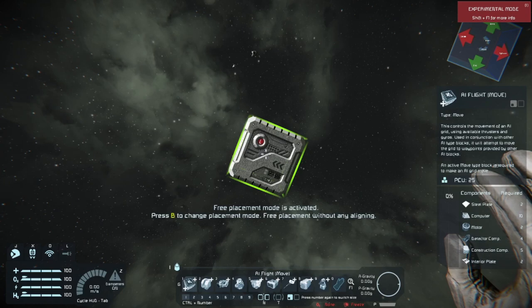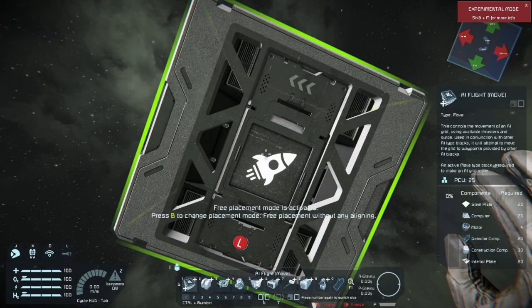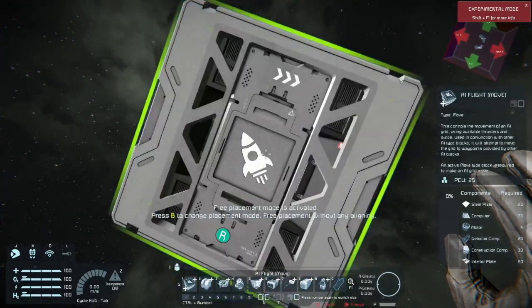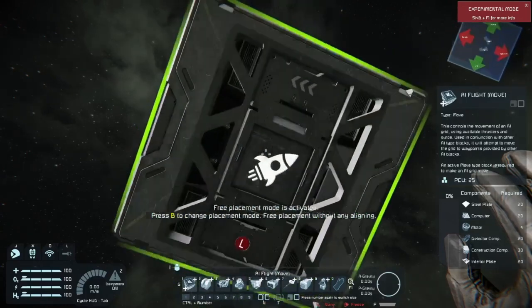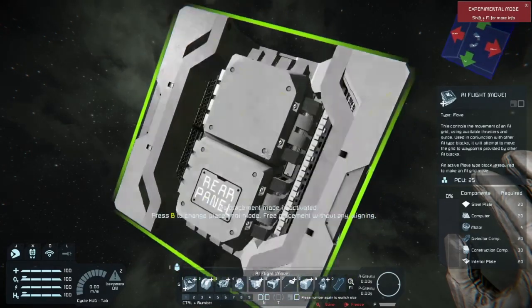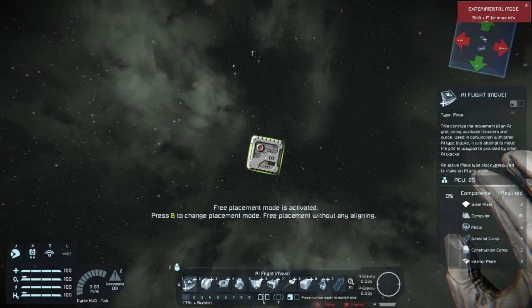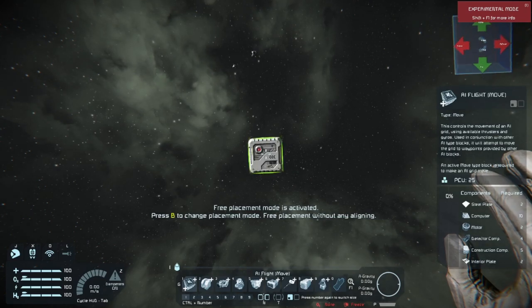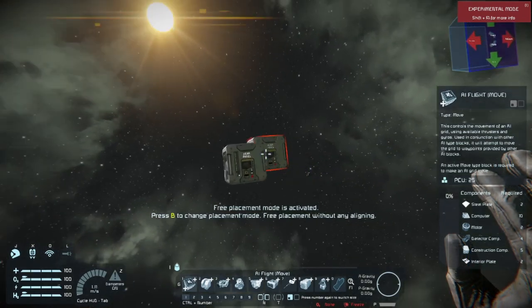Let's go back to the big one here. You're going to see these things on the side — this L and this R. This is left and right. You're also going to see a front and a rear panel. There is also a set of arrows up top pointing you in which direction you need to be pointing this. Now we're going to build a small drone and set that there, placing it exactly where we want.